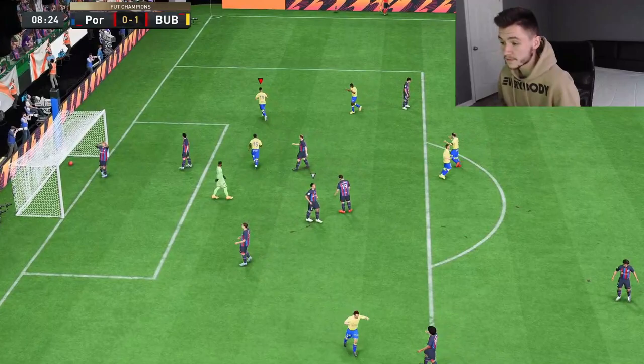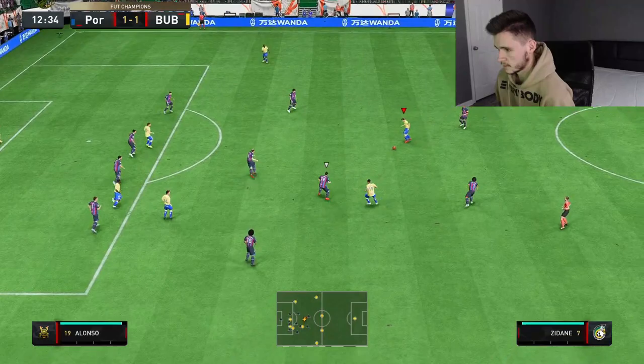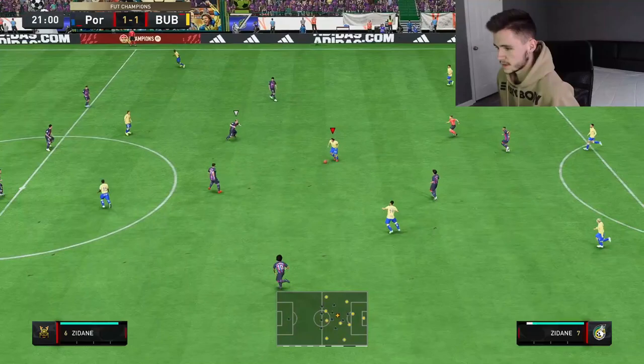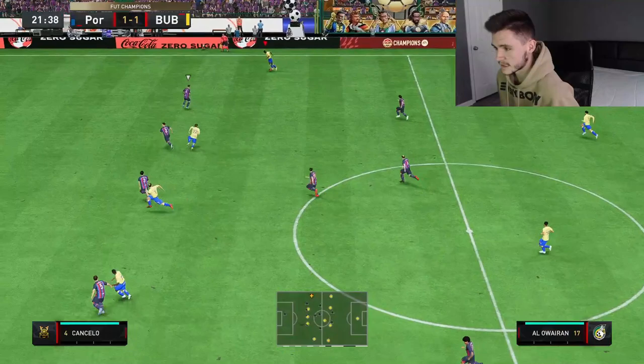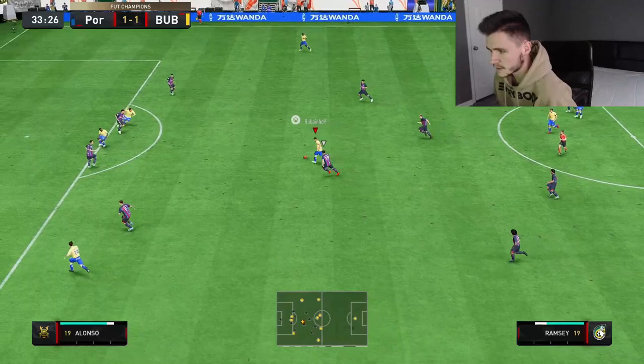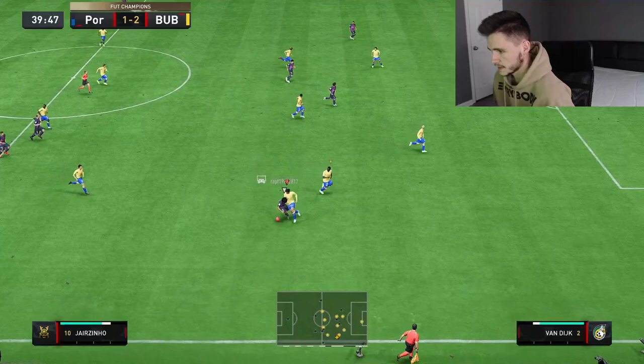Ramsey with a heel-to-heel finish — a fantastic weak foot finish to the back post, 1-0! Play back to him, good touch, good dribbling. Ramsey with a power shot — off the crossbar! That was a beautiful strike. Zidane into Ramsey, good pass out wide to Saeed. Good acceleration, another power shot — let's go! What a fantastic strike, we got a bit lucky with the acceleration but we'll take it.